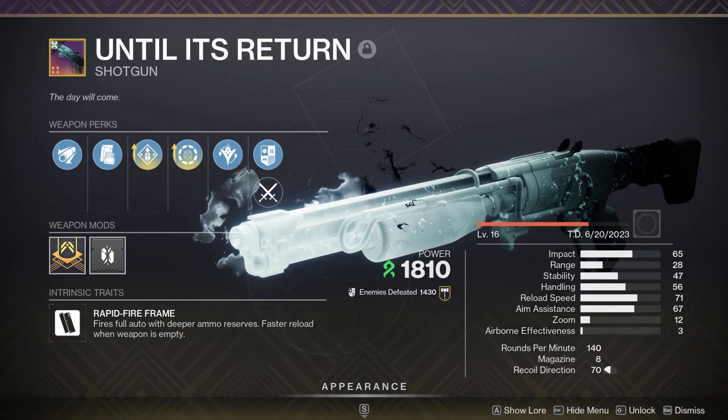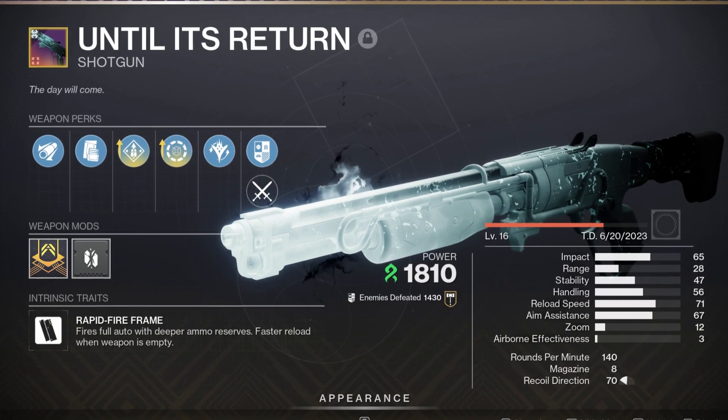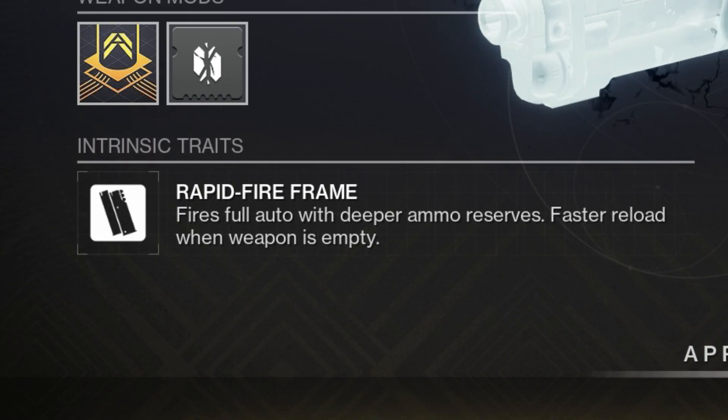With Seize in the Deep, a lot of the weapons weren't that exciting, but there was one I was really looking forward to craft. And that weapon is none other than Until Its Return. This is going to be a Strand Rapid Fire Shotgun, and it can do some pretty interesting things.